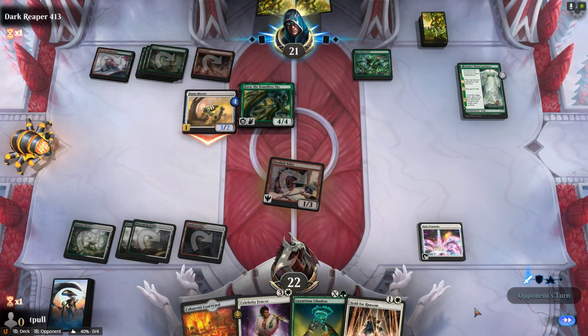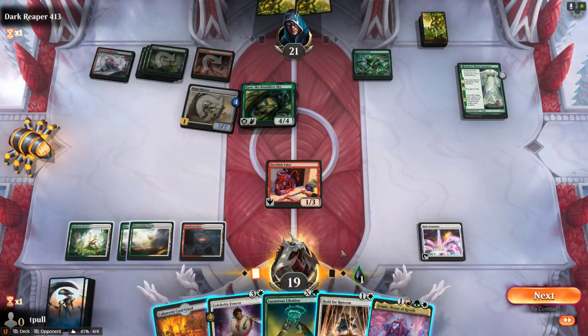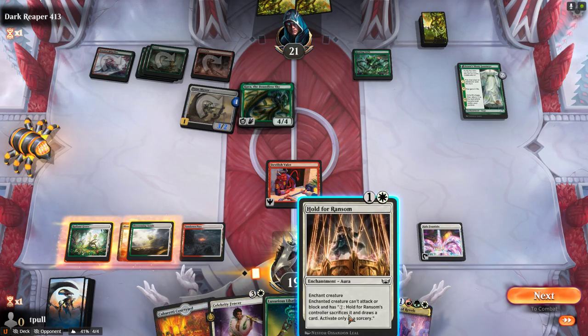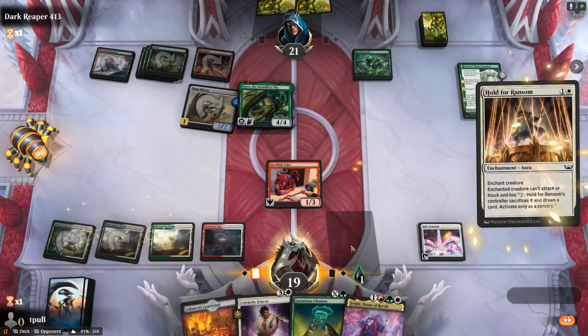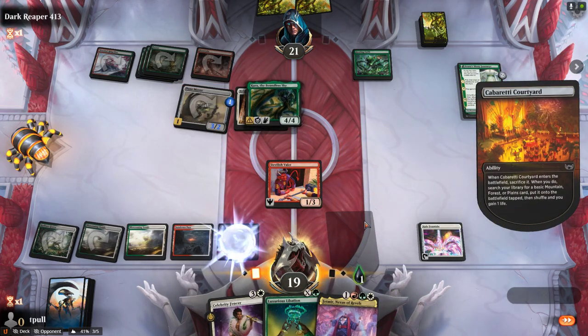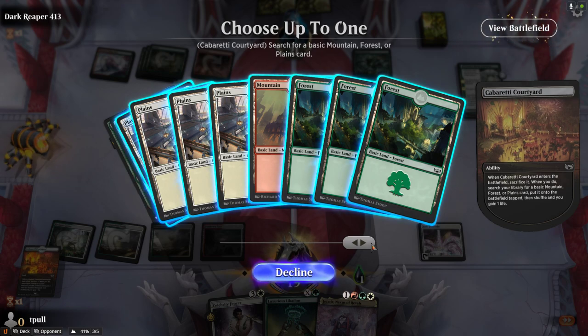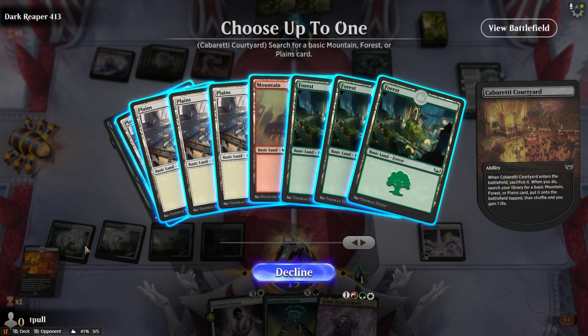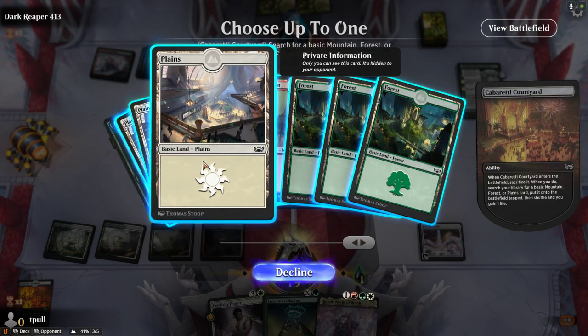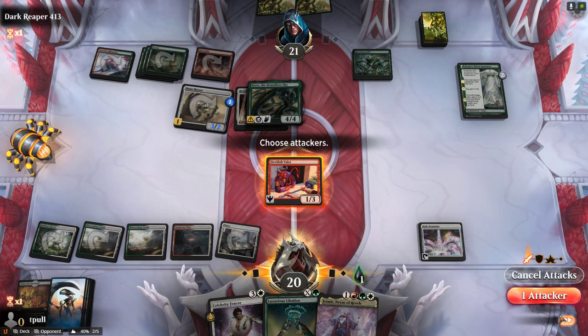They're already stronger than when they started. Everything's going perfectly according to plan. He's got lots of good stuff, doesn't he? I guess we stop the bleeding, so we start by enchanting Kira. Once we have the Devilish Valet, we don't really need any more than the one mountain, so we'll get by. And then we just go and attack.